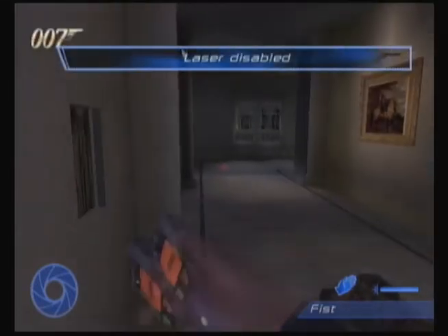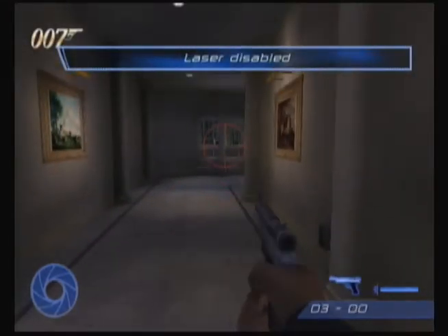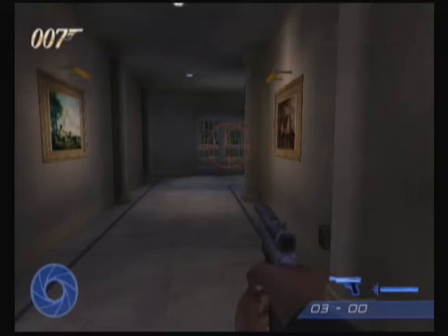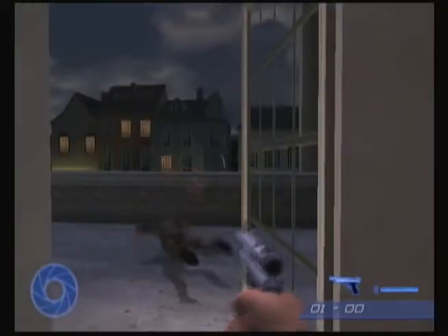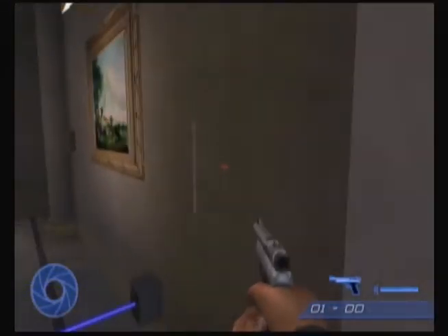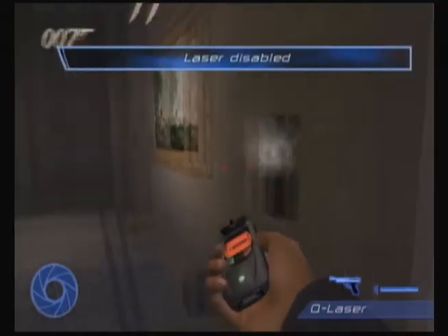Throughout this level, wherever you see lasers, there are panels that power them, so you can take those out. Now, if you're quick enough, you can actually run up and get this guy while he's facing the other way, but I can't. That guy you can't avoid, but there aren't any alarms for him to trigger, so it doesn't matter.